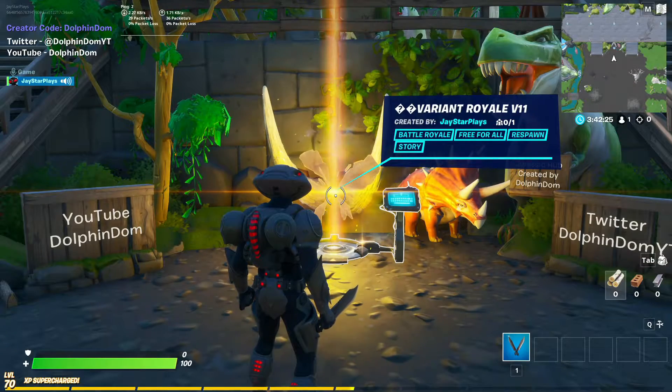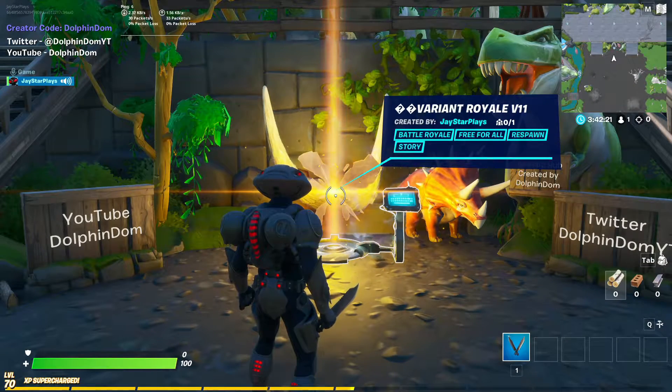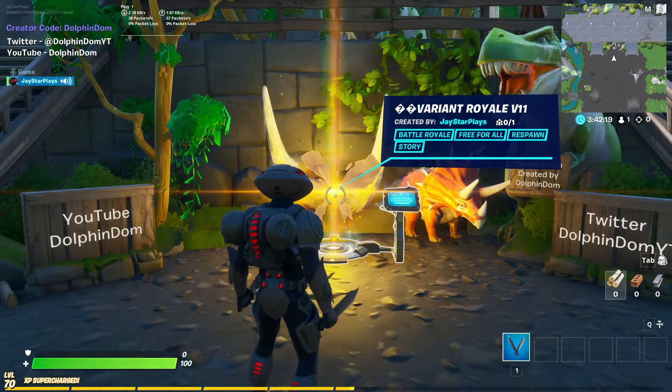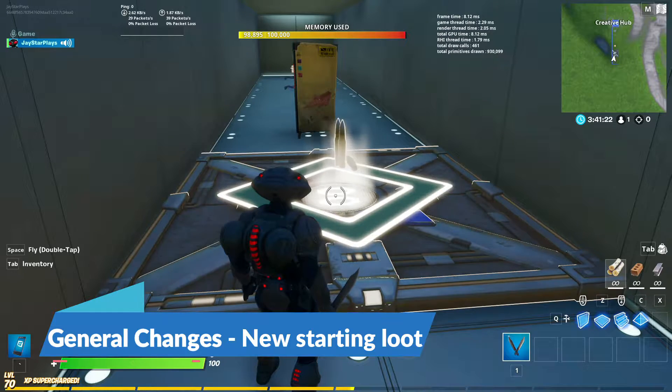Hello everyone, welcome back to another video. Today we got version 11 of Variant Royale, also known as Season 2. Let's get right into this — starting off with some general changes: you now start with the common pistol and two chug splashes instead of a revolver and a medkit.